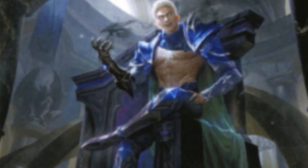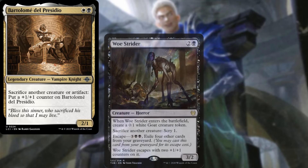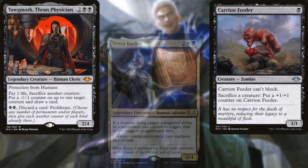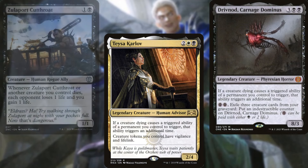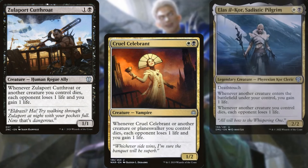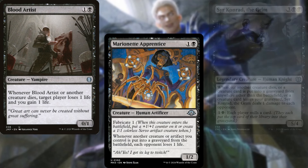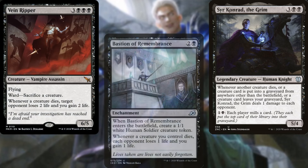For sacrifice outlets, we're running Bartolomé del Presidio, Woe Strider, Carrion Feeder, and Yawgmoth, Thran Physician. For payoffs, we've got Teysa Karlov, Drivnod Carnage Dominus, Zulaport Cutthroat, Cruel Celebrant, Eloise Nephalia Sleuth, Sadistic Pilgrim, Blood Artist, Marionette Apprentice, Sir Konrad the Grim, Vein Ripper, and Bastion of Remembrance.